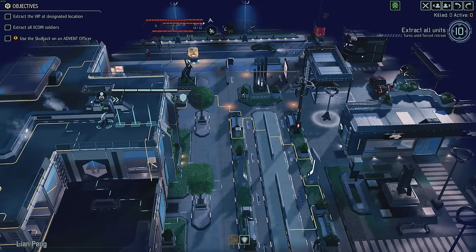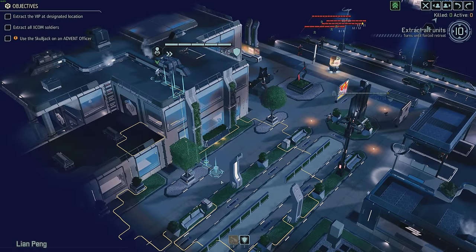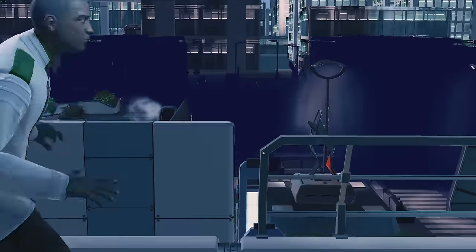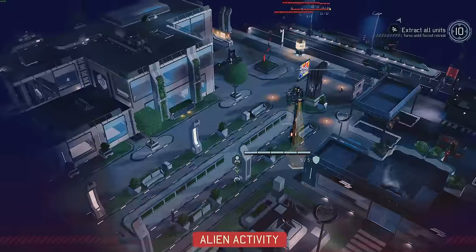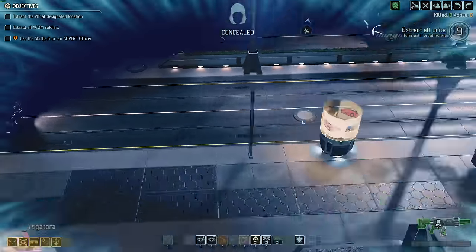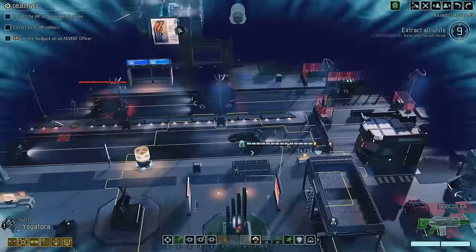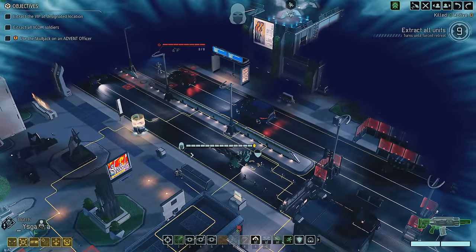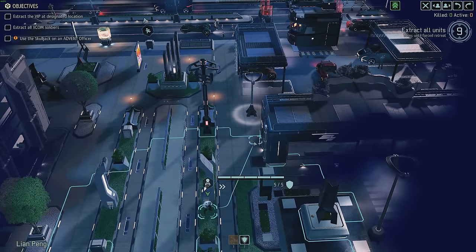We'll come this way, all the way out there — boom. Hopefully they don't come towards me. Nope, they're leaving. Strategically what I really need right now is intel — so I definitely want it to expand and get to the black site, because I'm a little worried about avatar progress. I still have seven bars right now, but they really really start adding up around this time in a campaign.